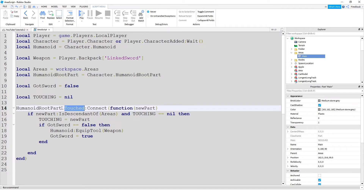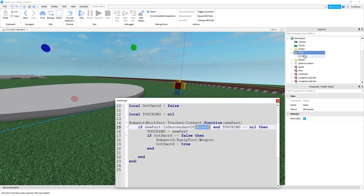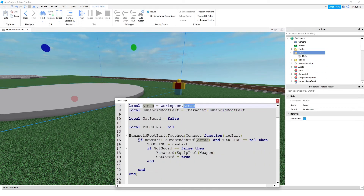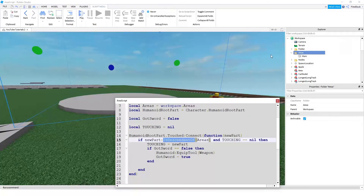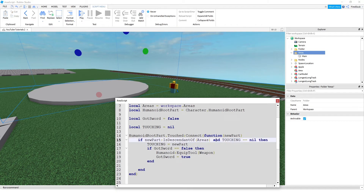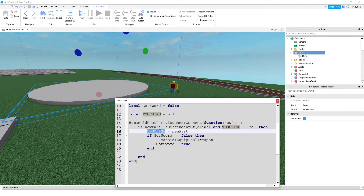So the function on that line runs whenever something touches the humanoid root part, and 'newPart' is whatever touches it. We check if newPart is a descendant of the areas folder — meaning it's checking if the humanoid root part touches 'main', the invisible part inside that folder. It also checks if touching equals nil so it only runs once when we first touch the part, then sets touching to newPart.